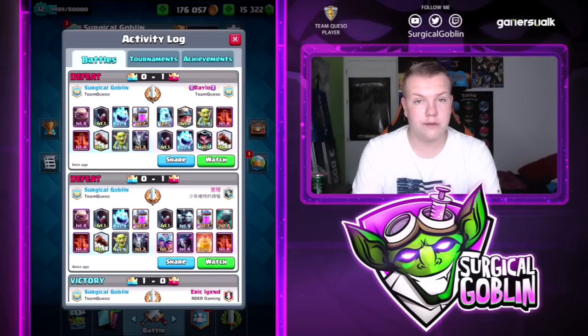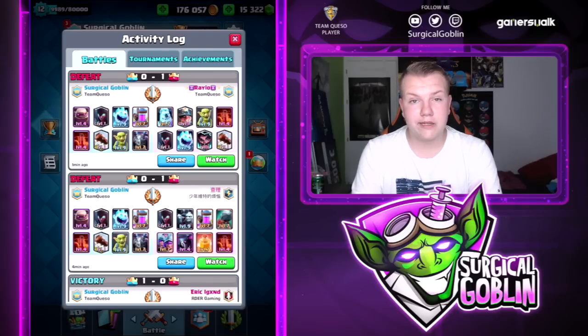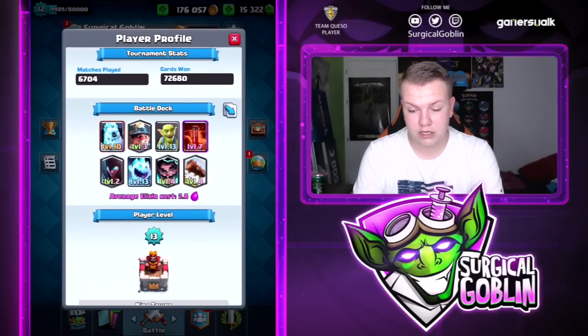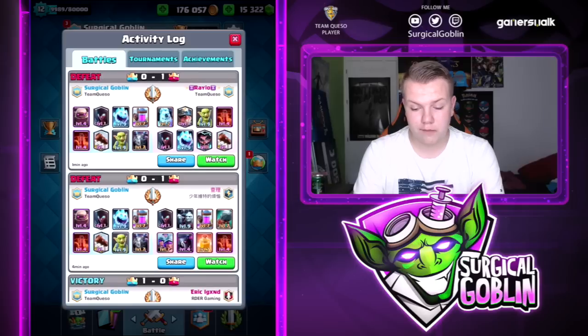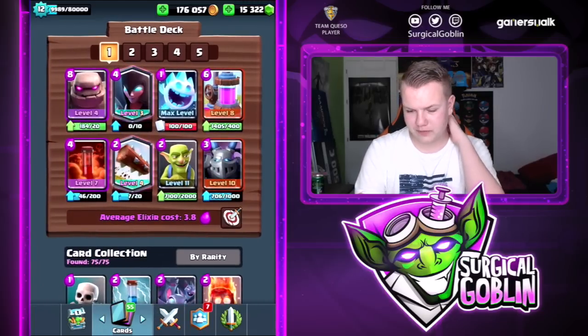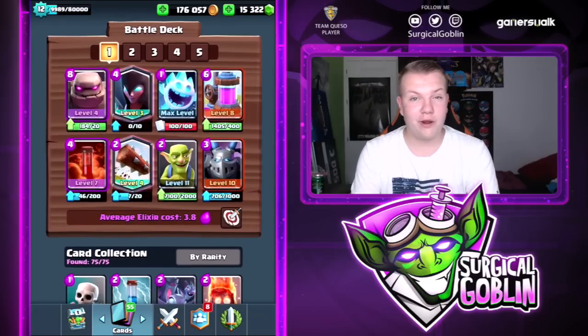In that matchup I think we shouldn't have pumped so much — if we drop the eight-elixir Golem without an elixir advantage he can go all-in in one lane and we can't support the Golem. His deck cycles at 2.8 — a Miner cycle deck. I might copy it and do an episode on it if you guys want to see that. This deck ended up two wins, two losses. I expected a little better, but the third match versus the hard counter was really close. I hope you enjoyed this episode — smash that like button, subscribe, and see you next time!